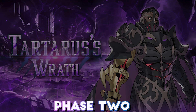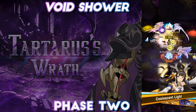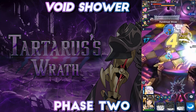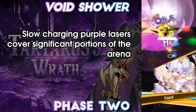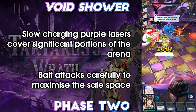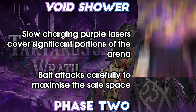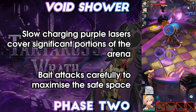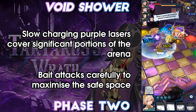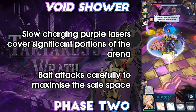Once his hit points are pushed low enough, Tartarus begins to combine his attacks with Void Shower. This attack covers various stripes of the arena with two slow-charging lasers, with each laser covering about 25% of the radius of the arena. Players will need to be wary of where they're baiting purple attacks to ensure sufficient safe spaces are available. Once you've reached Void Shower, you've reached the home stretch; however, this is where many runs will fail. The string of purple AoEs combined with no more sources of easy Dragon Gauge causes many groups to falter. Mindful baiting of the attacks — especially the dive — is crucial to maximising the use of the space.